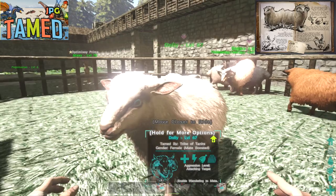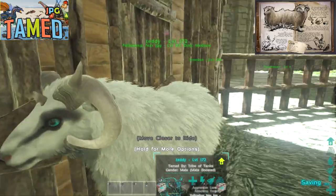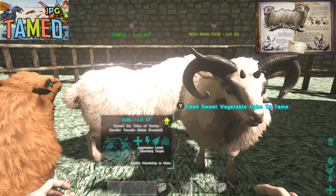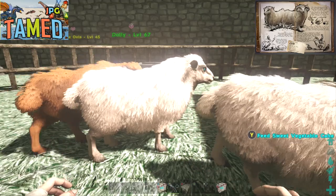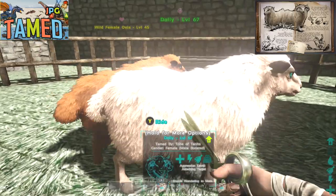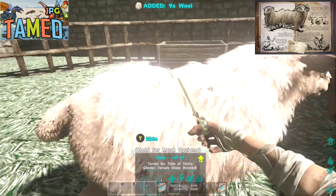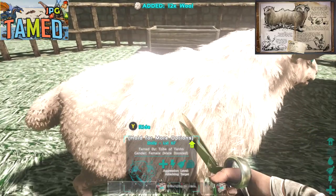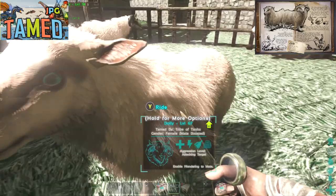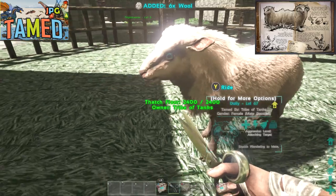We have the sheep themselves. So you're thinking, what's a sheep good for in a dinosaur game? Are they going to actually add something to the game? They have got some fantastic uses. The Ovis's main use is going to be as livestock. You can actually use your scissors to get wool from them. You can use wool exactly the same way that you use pelt. So anytime you want to make fur armor or you need pelt for anything, if you've got some of these sheep, you can use them that way instead of having to go and find creatures that will give you pelt.